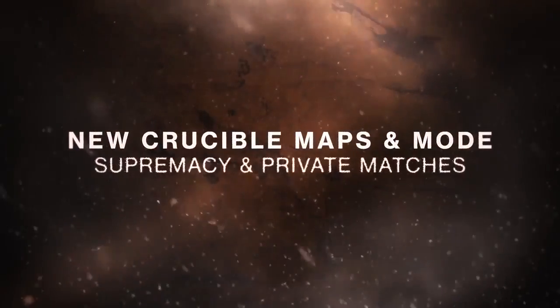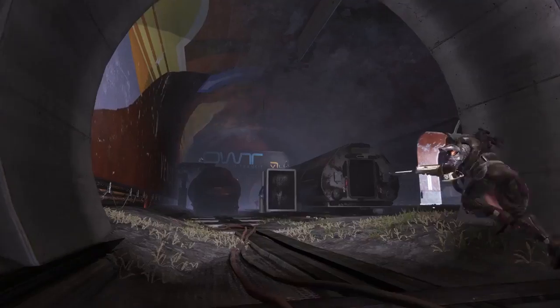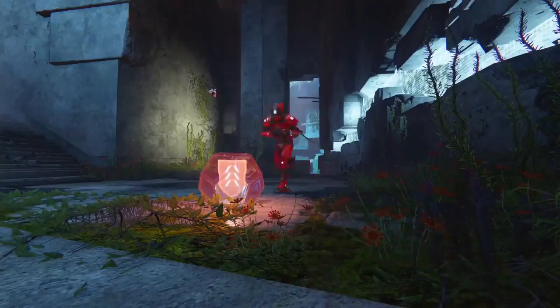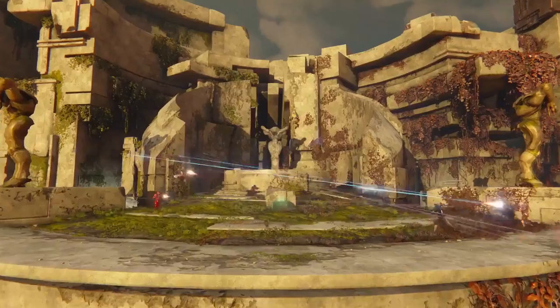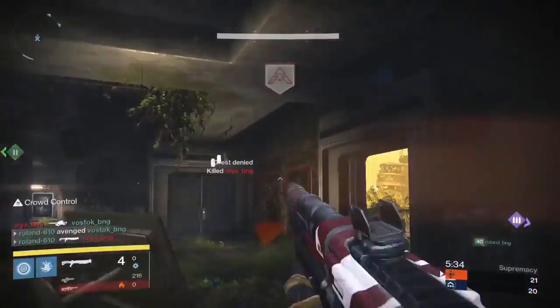Coming to the Crucible in Rise of Iron is a new game type called Supremacy. It's a fast-paced 6v6 game mode where every kill you get, the Guardian drops a crest. Picking up the crest gives you points — their glory goes to you. If you pick up an enemy crest, you deny the enemy those points. It's a constant battle over picking up crests and making sure that you're with your team and not out of position.